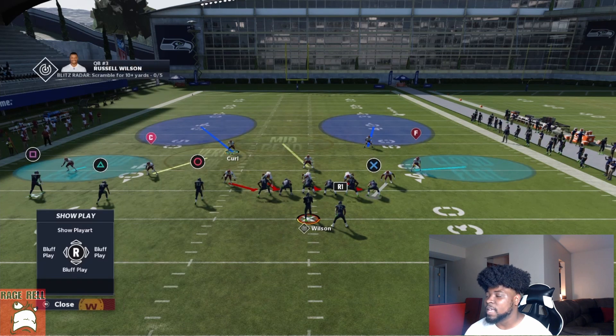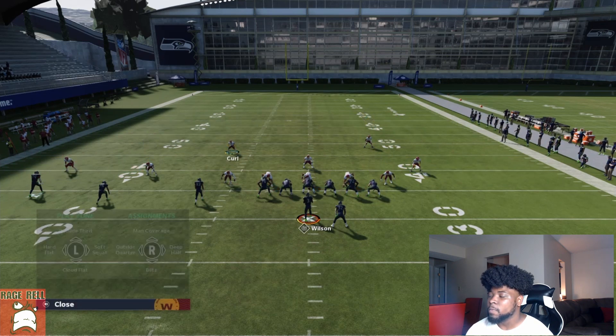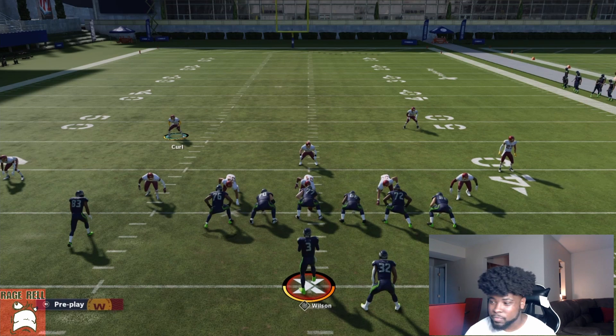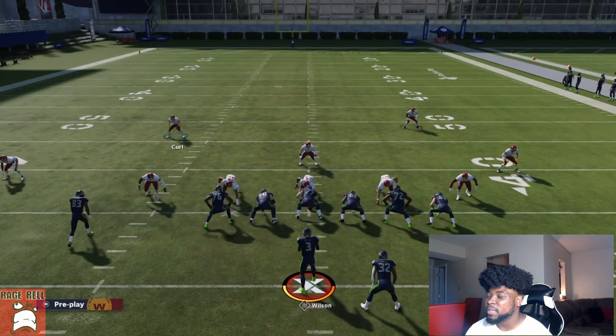This can either be your slot corner, or if you're playing 3-3-5 wide, it will be your linebacker slash safety — you want to man him up to the tight end. From there, take that cornerback and put him in a hard flat. This is so if they want to run that levels concept, we'll have that completely taken care of.